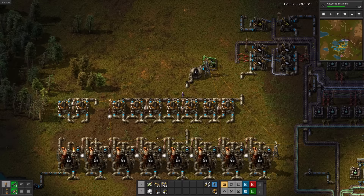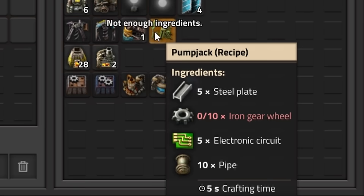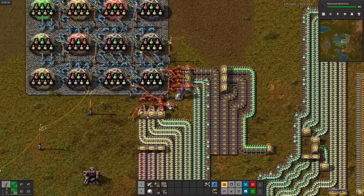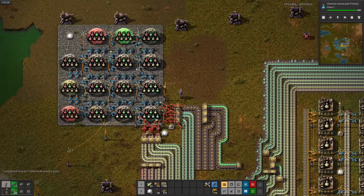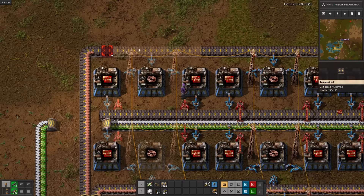Speaking of blue, let's start working towards chemical science. First up is red circuits. Small problem — we don't have enough petroleum to make petrochemicals science, so we can't research red circuits very fast. Which is obviously due to our tiny oil supply, but this patch to the north should be enough. After a quick natural resource conflict later, I realized I forgot the pump jacks. After a quick strategic retreat, let's run a pipe back to the base. Two minutes later, red circuits are done. Now for chemical science — let's set up those red circuits.